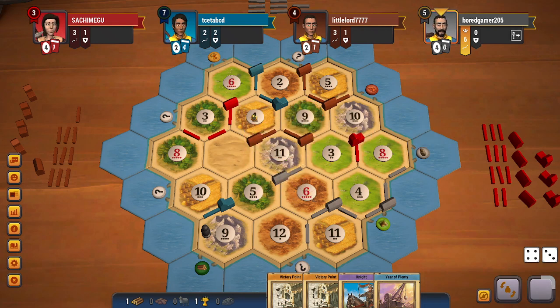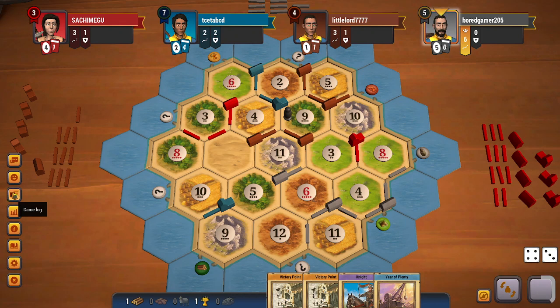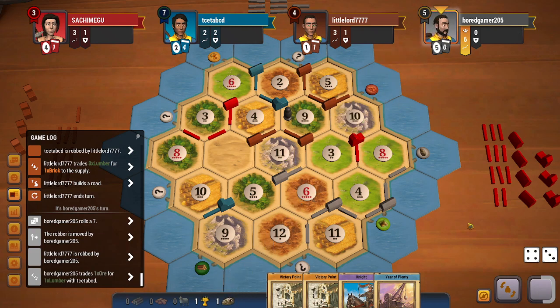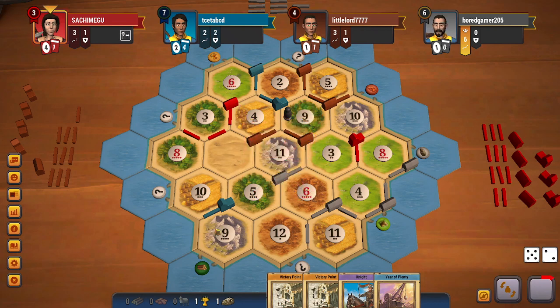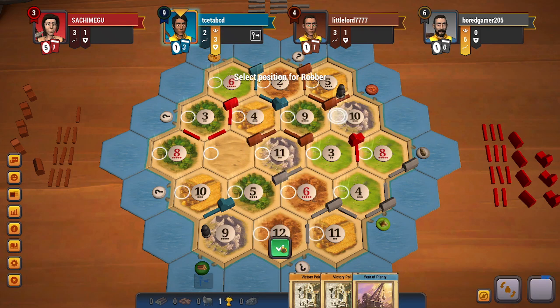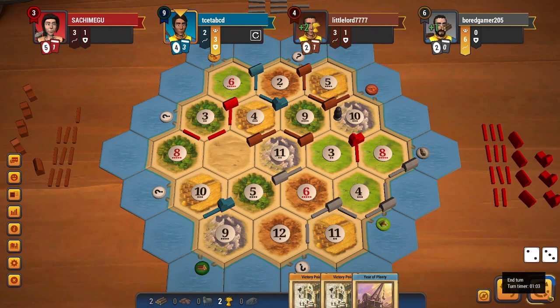Should be stealing from me and no one else — wow, steals from brown instead, which is surprising. I will accept that trade. I will be playing my knight, getting the largest army here, and stealing from brown. I get another wheat, which is okay. I will end my turn with the cards I have in hand — I'm already on 9 points.